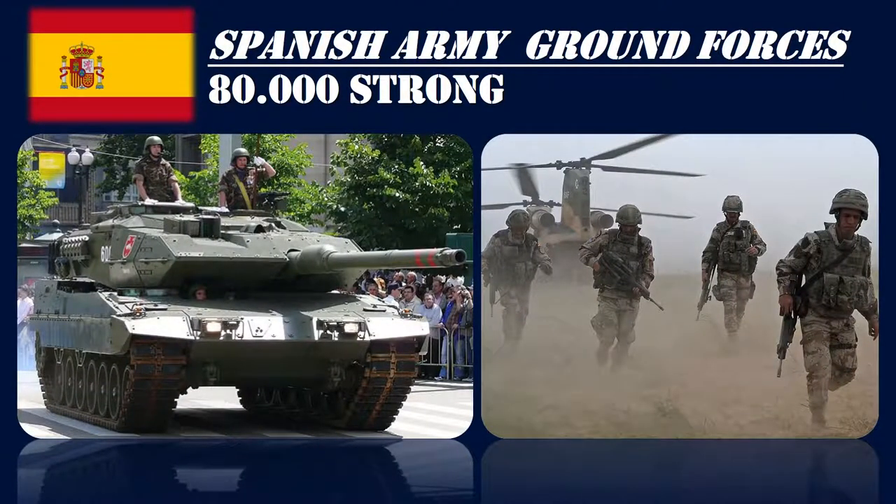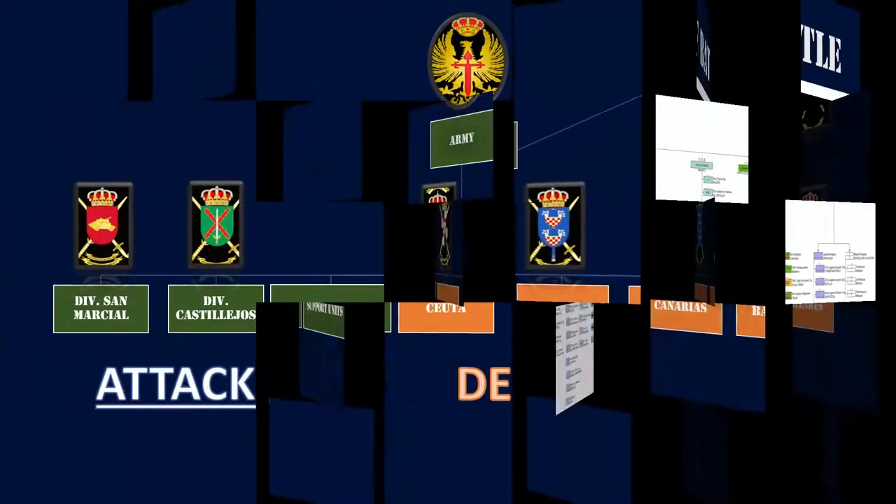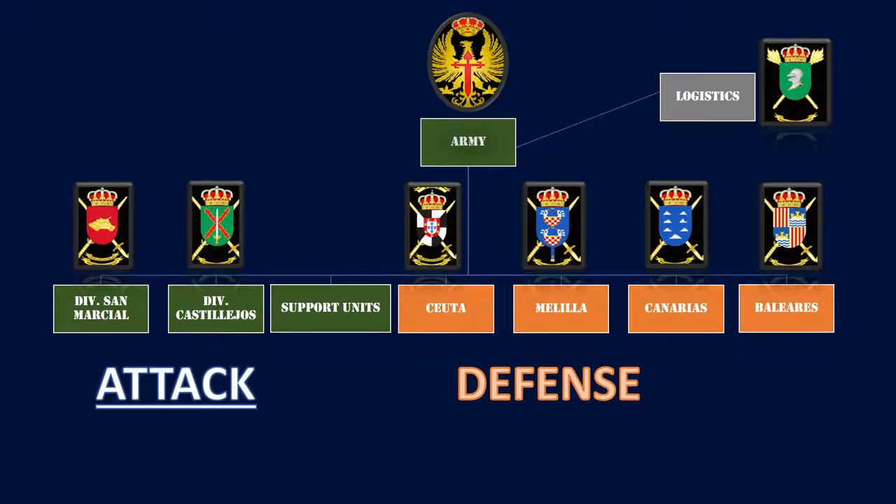The Spanish army is composed of around 80,000 soldiers and is very well equipped in both technology and weapons. This is the Spanish army battle order. It's a little bit difficult to explain, but I already summarized and studied it for you. Basically, what you need to know is that the Spanish army is divided into eight general commands, of which three in green have an offensive nature, four in orange a defensive nature, and one is logistics. This is very easy to see if we put it on a map.